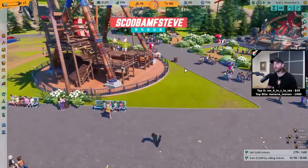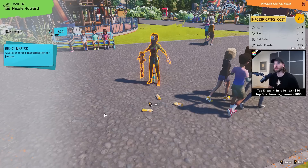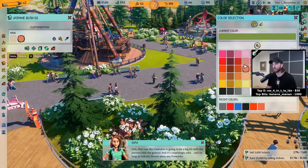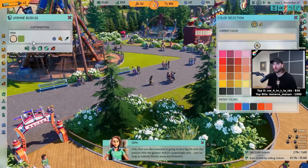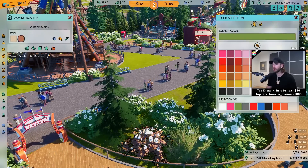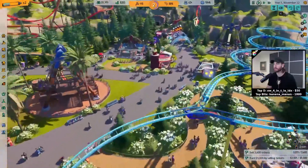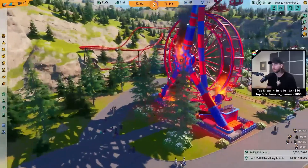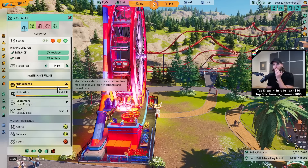All right, and it looks like all this trash over here is not getting picked up — we have a serious trash issue. What if I impossify her? What happens? Bincinerator. This new Bincinerator is going to be a big hit with the janitors and the guests! And it's surprisingly safe, just so long as nobody throws away any fireworks. Wait, no fucking way. Oh my god. I can change my flower color? Oh my god. Dude, I mean, there's a lot you could do. I feel like decorating is more fun than making rides in this game. Oh yeah, I was going to put that other ride in. Oh my god, this caught on fire! Oh my fucking god, it's on fire. I don't think that's a part of the impossification. Maintenance level's at zero? Okay, that's probably not good.